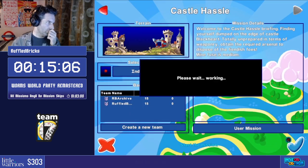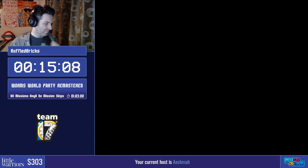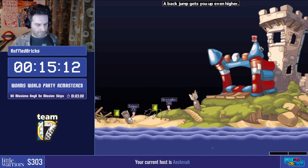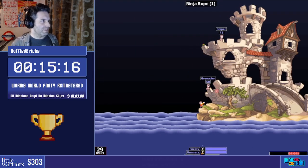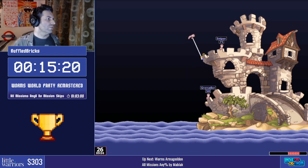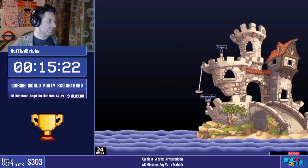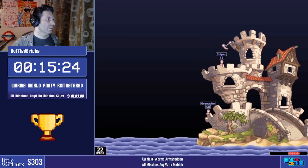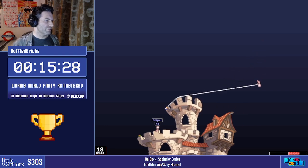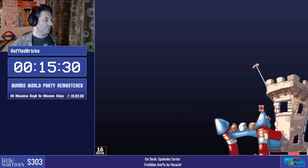That one can be a little scary if you happen to land in the wrong position — the CPU just wails on you. You could do it in one turn but you need to be very good at roping to pull that off. Castle Castle — we reset this mission once so that we get a ninja rope. Using it to get across to the other side. Now we set off the armageddon to kill all the enemy worms — down come the comets. Let's see if they get all of them because RNG is terrible on this mission.